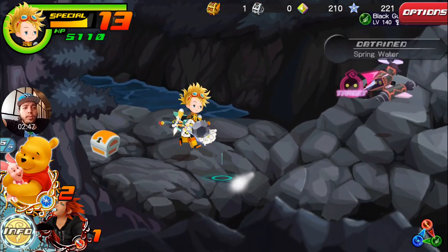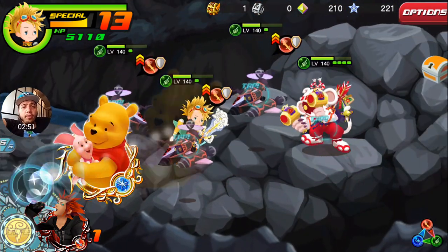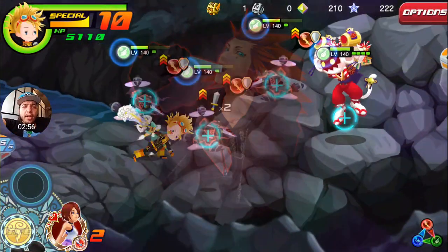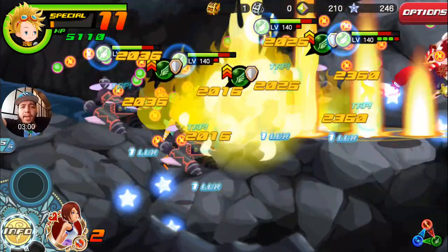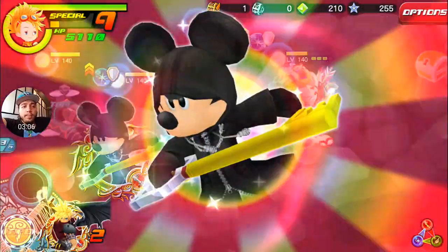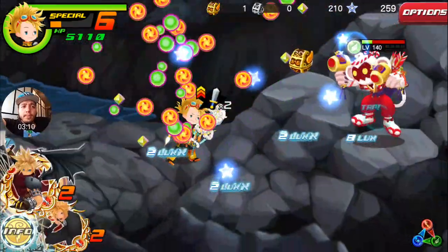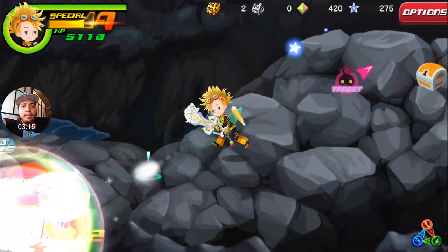Let's climb up. Same set of enemies again. I'm thinking I should use Kairi, since she might give King Mickey an extra boost and he could one-shot them. Let's see — still not quite enough, but we can just tap our way to victory there.